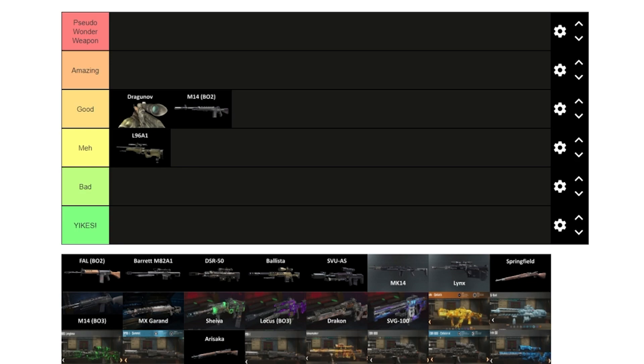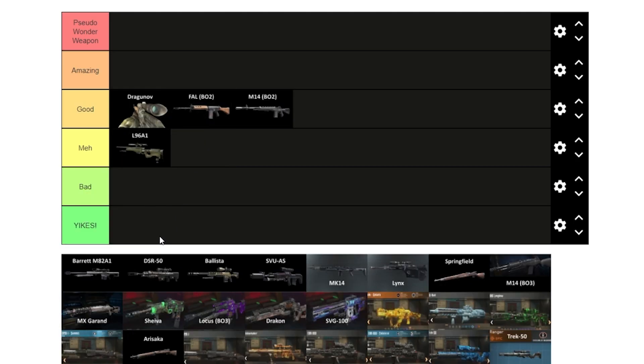My main problem with the FAL is that when you pack-a-punch it, it becomes a three-round burst — that holds you back from spamming the trigger. But this weapon is really good headshot damage-wise, especially around round 20 or so. If you have a fast enough trigger finger it does a lot of damage. We'll say it's good, maybe just ahead of the M14.